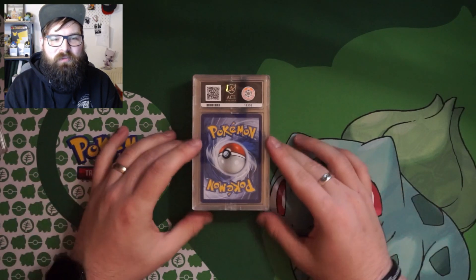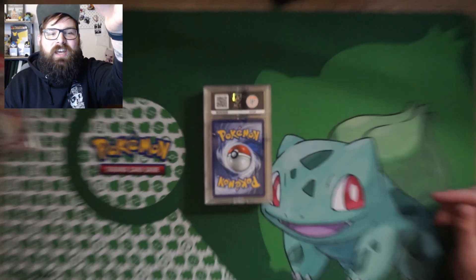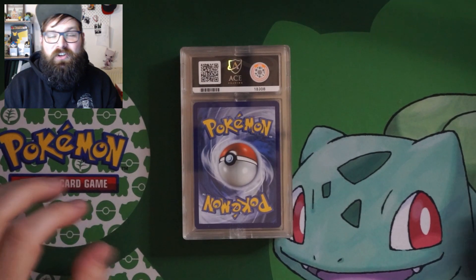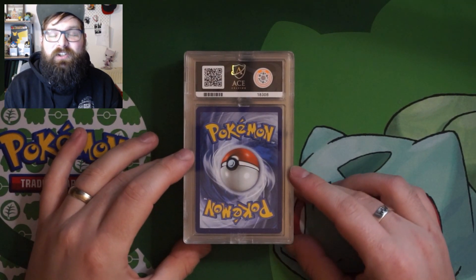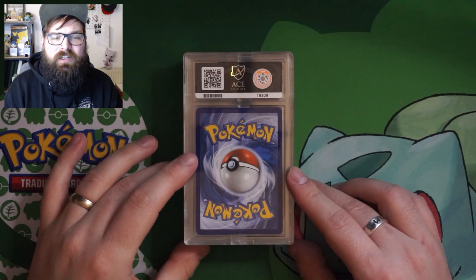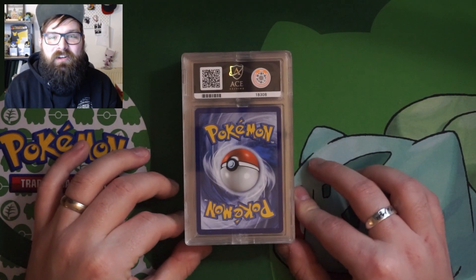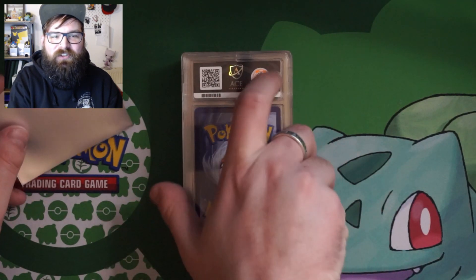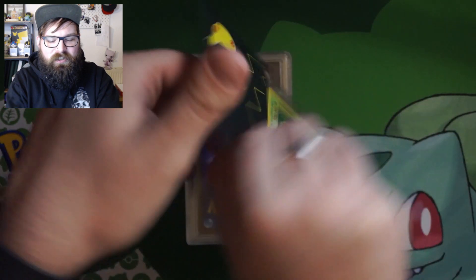Okay, so I've opened the box, we've got our 5 cards here. From memory we should have my original Charizard, Venusaur and Blastoise from my childhood collection, plus the Venusaur from Celebrations and a Japanese red card that had the Bulbasaur in it. So I'm really excited to see what that card's back with. Let's take a look at this first card.